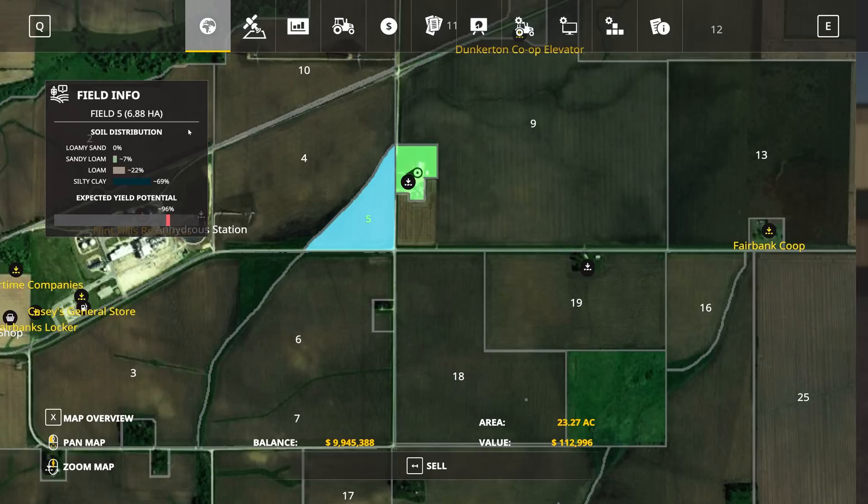So anytime you're looking at a field, you're looking for fields that have a high amount of loam or sandy loam as a backup. Loamy sand is definitely the worst soil type, and silty clay is below average but not that bad. You can see here when I click on a field, my expected yield potential is 96% — so on average, because I have so much silty clay in this field, I'm not going to yield very well compared to the base game.